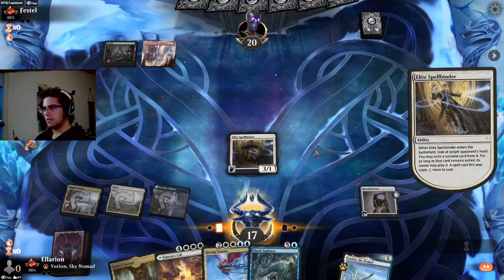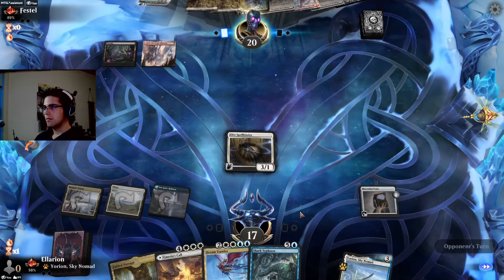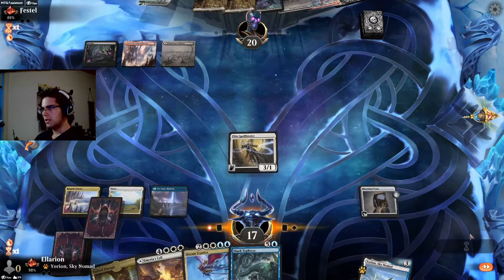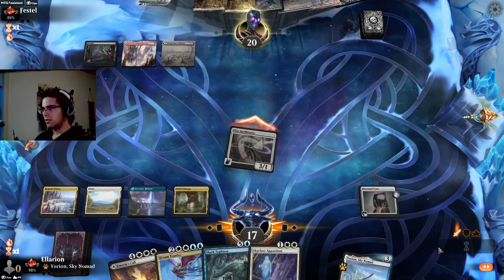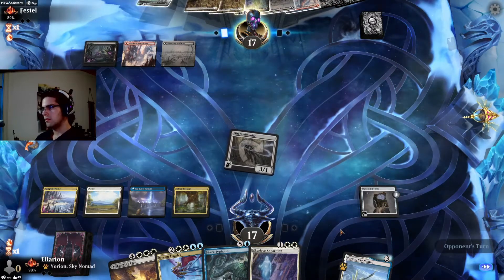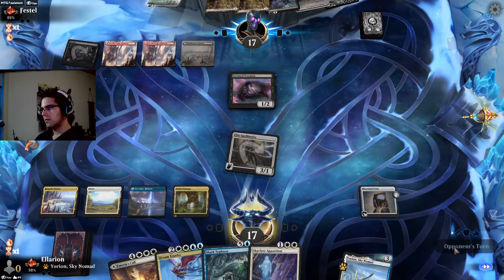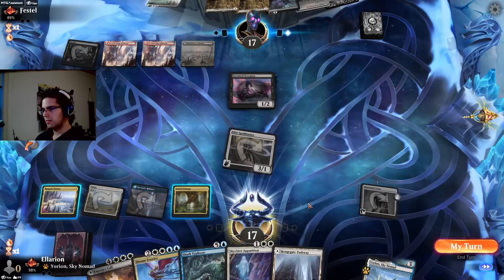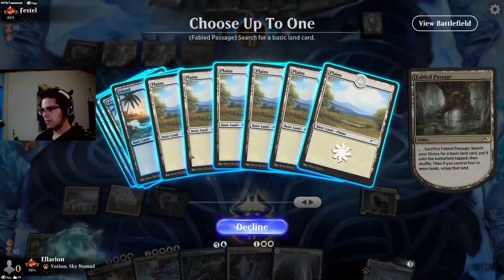They've got just about nothing. Let's take out the Bastion as it is more expensive than Plumb the Forbidden and Awaken the Blood Avatar. Now seeing that they're the Sacrifice deck, they probably can't destroy the Mazemind Tome game one, so we'll save it to draw. That's enough lands — we'll thin the deck now.